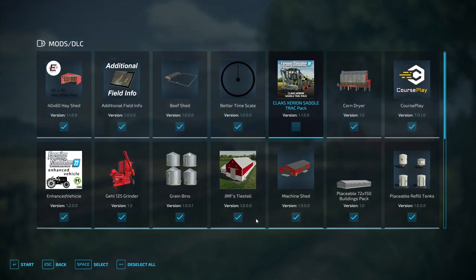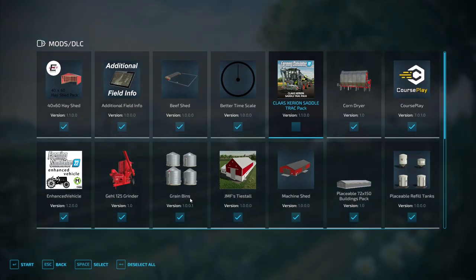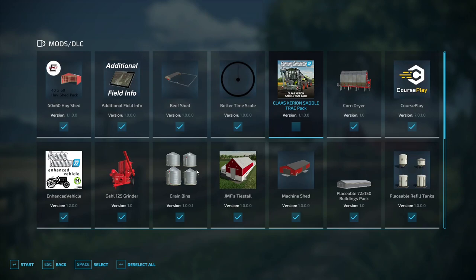I'll point out a few things that obviously have nothing to do with West B, but they have to do with me testing the map. I just want to make sure you understand which mods you're going to need specifically for West B. There are 14 additional files on top of the map, so 15 files in total.